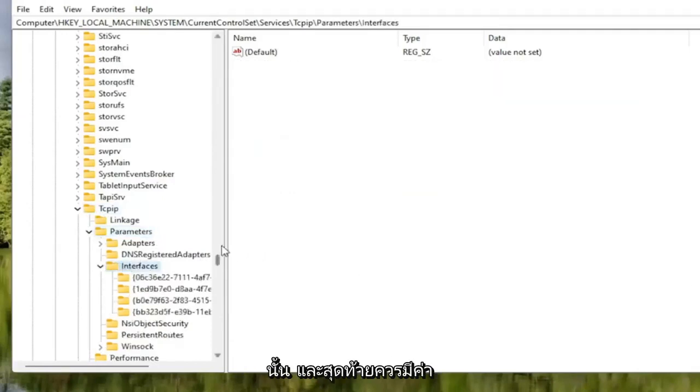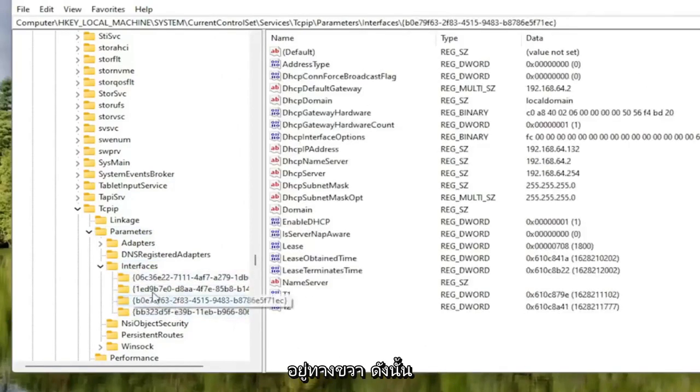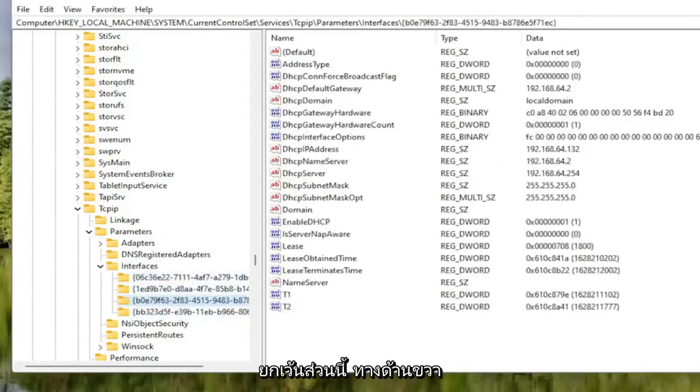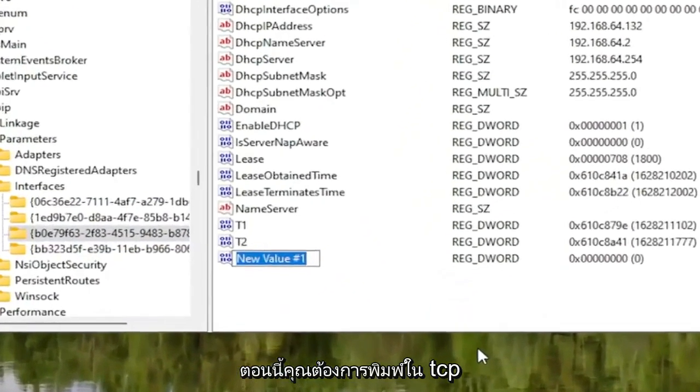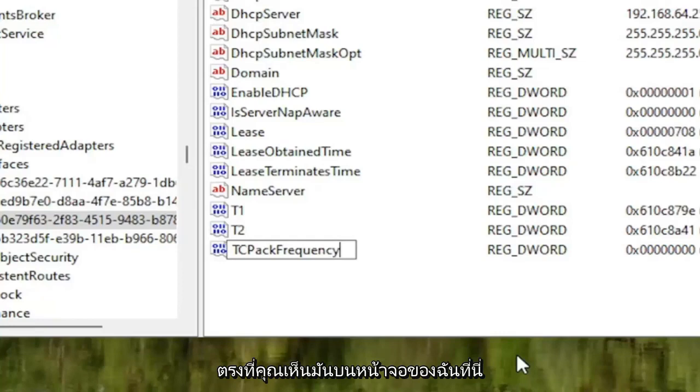There may be multiple folders listed under Interfaces. Select the one that has the most information on the right side. On the right panel, right-click in a blank area, select New, then select DWORD 32-bit Value. Name this value TCPAckFrequency — T-C-P-A-C-K then Frequency, F-R-E-Q-U-E-N-C-Y — with the first letter of each word capitalized. Then hit Enter.